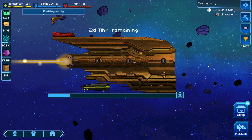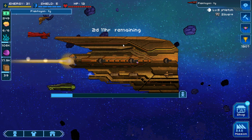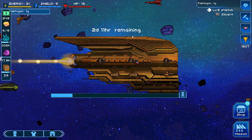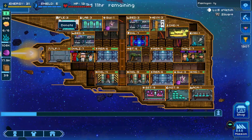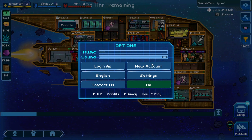Tip number 1: pick your starting faction carefully. When you start the game, you're going to be given 3 options in terms of which faction to choose. You've got to pick wisely because once you have selected it, you can't change it throughout the rest of the game. In order to change your faction, you have to go to the options menu and click 'new account' — that's the only way you can change.